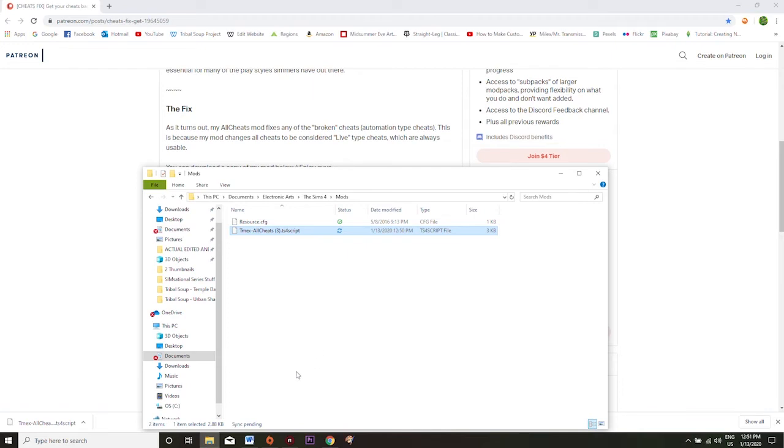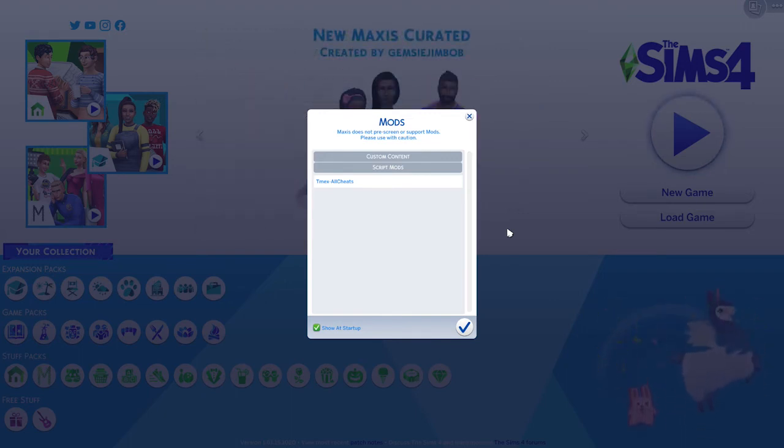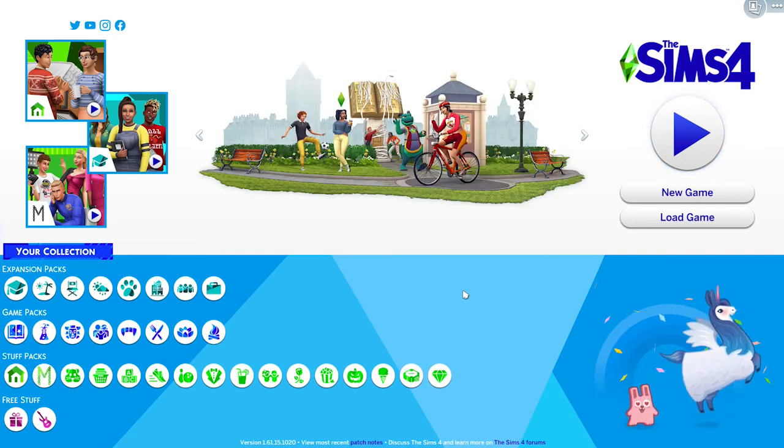So now that I've restarted my game this little window has popped up that does not usually pop up. All this window means is it's just going to have a list of any mod or custom content that you've successfully installed into your game. As we can see we have successfully installed our All Cheats mod. I'm simply going to check this to acknowledge it and then I'd be ready to go back into my game.